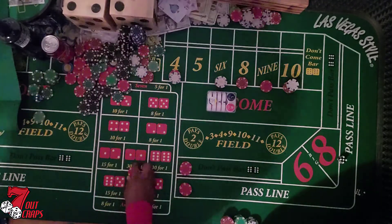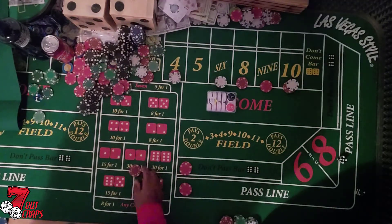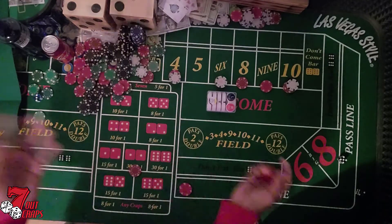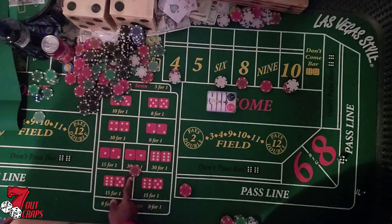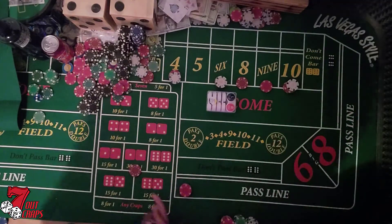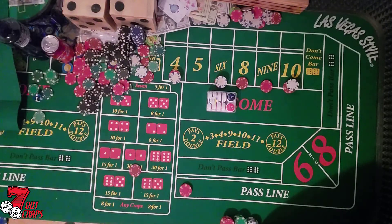Seven. Back up on the horn. Actually, since we're doing so good, our protection is good now. We're going to do a fifteen dollar pass, three to one. Three dollars, fifteen dollars on the pass, five dollars on the horn. Three is a push, anything else is a win as far as horns go.